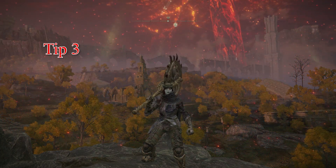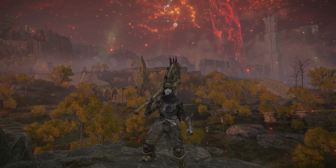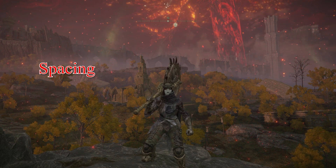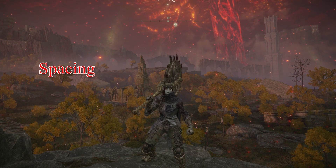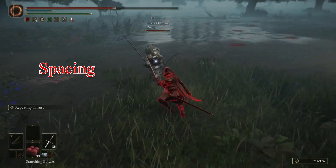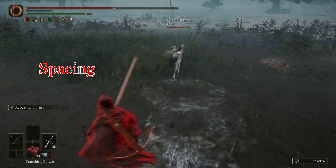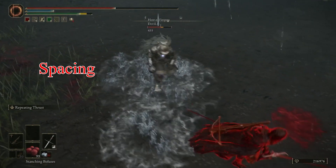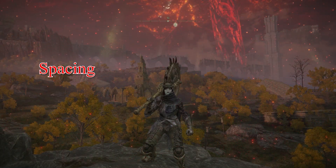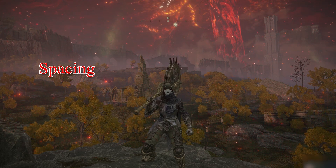Tip number three: spacing, delaying, and hyper armor. This is a big one. Starting with spacing — this one will come with practice, you're not going to get this right off the bat. But spacing is very vital to get damage in at moments when you otherwise wouldn't. For example, I knew he was going to come in for a poke, so I pulled back on my analog stick while running to create enough space to dodge his poke and follow up with my own. Had I rolled into him, I would have never hit him because of the recovery delay.